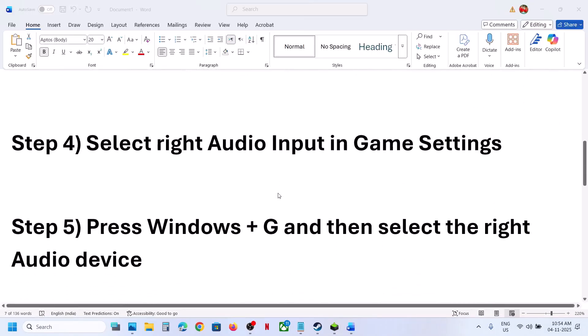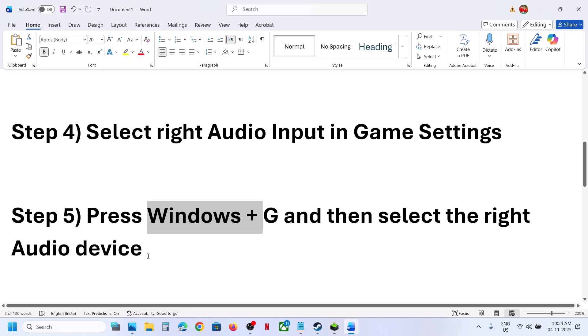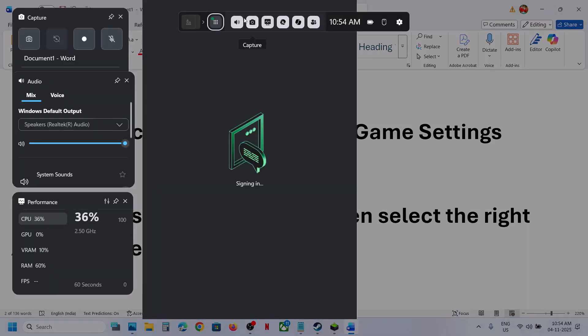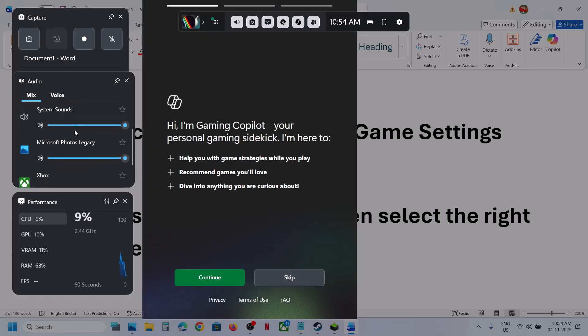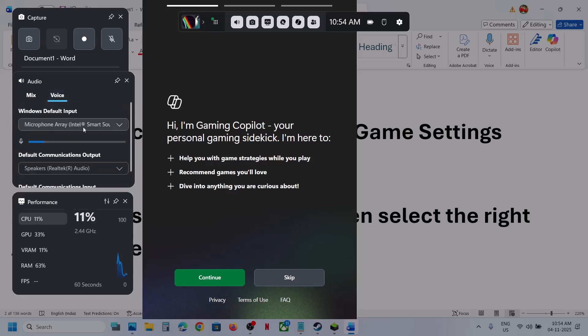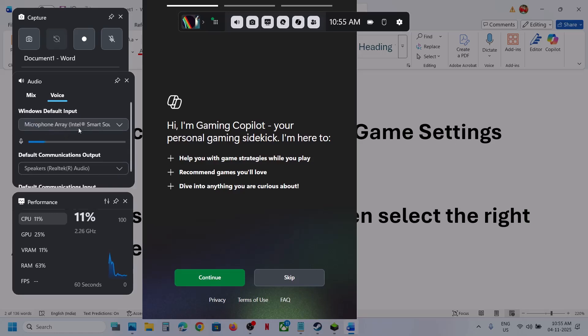If still not working, press Windows + G on the keyboard to open Game Bar, then select the right audio device. Click on the speaker icon — here you can select the right speaker. Also go to Voice and select the right microphone from the dropdown. Select the right microphone and speaker, then relaunch the game.